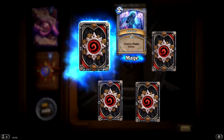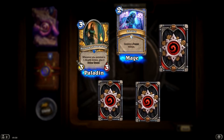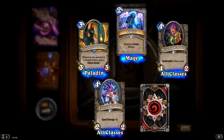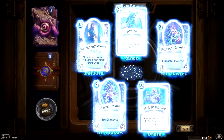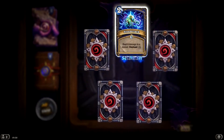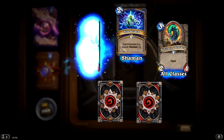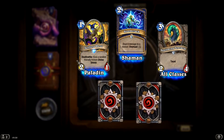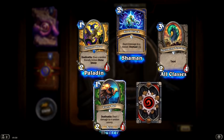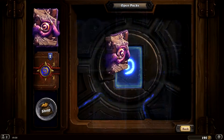Destroy a frozen minion. Whenever you summon a 1-health minion, give it a divine shield. Draw a card. Spell damage plus 2. Give a minion — we got that one. Keep on opening this pack; I don't want this episode to be too long. Deal 4 damage to a minion. Taunt — that's a giant. Selfless Hero: give a random friendly minion a divine shield. Deal 1 damage to a random enemy. Deal 2 spell damage. Come on now.